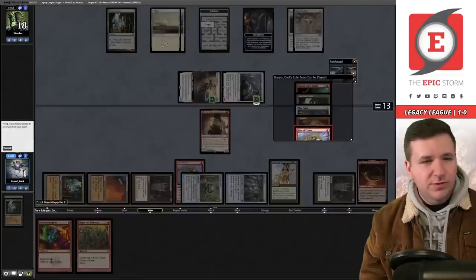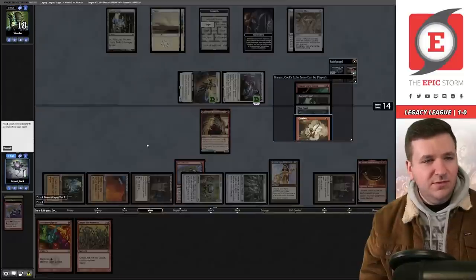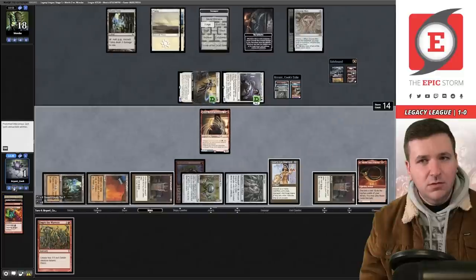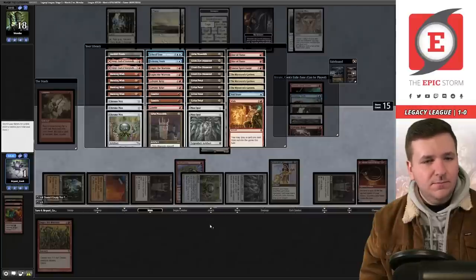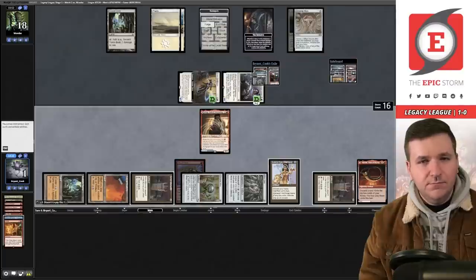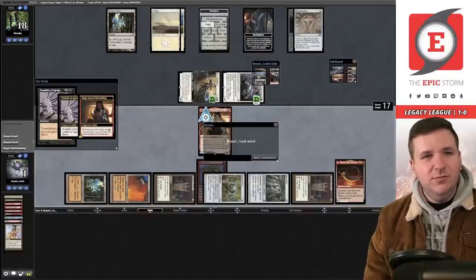We play Rite of Flame — we have a 66% chance to win off Gamble, or we go get the last Echo. I think grabbing Echo is probably the right play to avoid accidentally revealing it. We Gamble, grab Echo, discard Echo to Horn — we hit Wish! We cast Wish, sacrifice Lion's Eye Diamond for black, and cast Tendrils of Agony. We beat a Ley Line of the Void despite my punt!